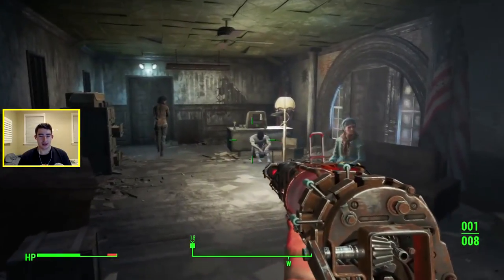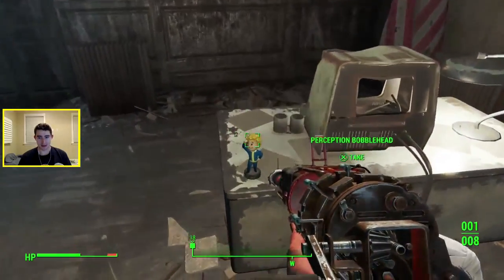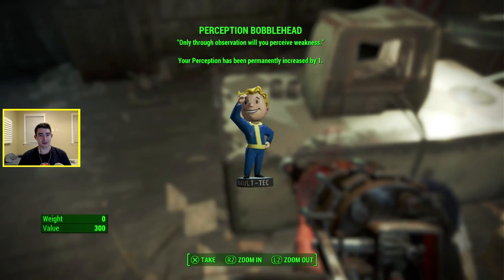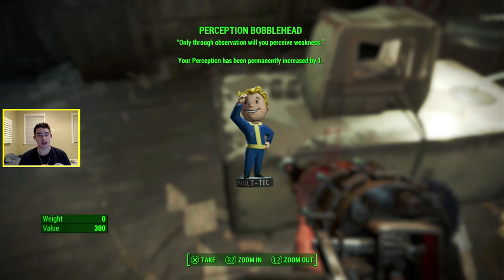But to the left, what is that on the table? That is a bobblehead — it's a Perception bobblehead. "Only through observation will you perceive weakness." Your Perception has permanently increased by one.